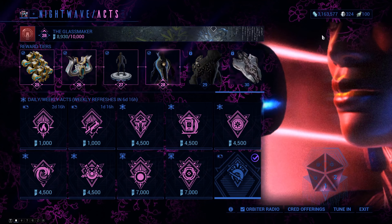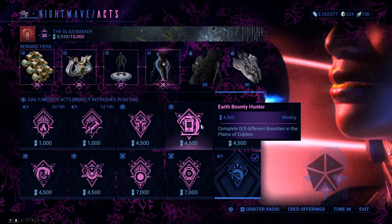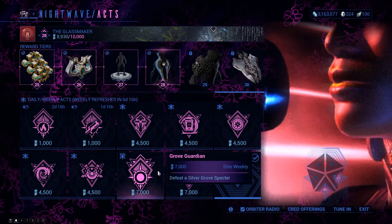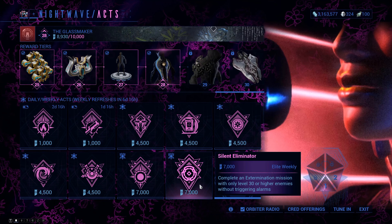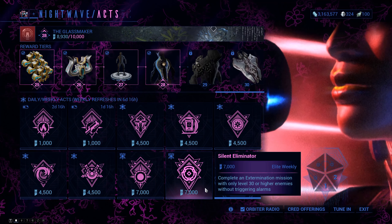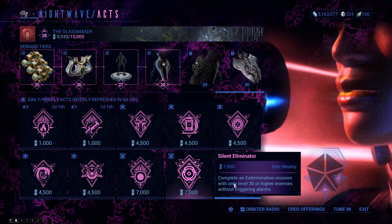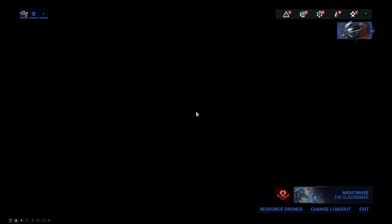This week we actually have quite a few interesting things, like conduits, disruption — you can probably figure that one out yourselves — and Eidolon bounties. But there are a couple of things I actually want to cover specifically. We're gonna start with the easiest one: Silent Eliminator, the 7,000 elite weekly. This one can be done in two minutes. You have to complete an extermination mission with only level 30 or higher enemies without triggering alarms. That sounds hard, right? Well, it's not.